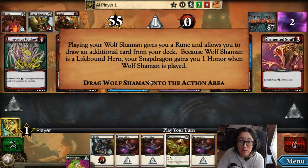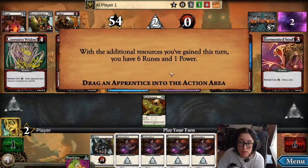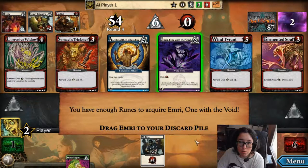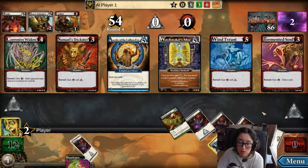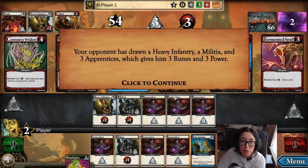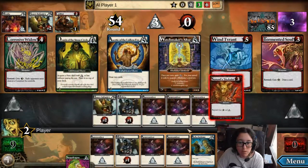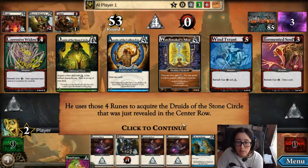Banishing Master Dartha not only eliminated a card that you could have used, but it's also replaced by a card that your opponent wants for his deck. Your opponent can now spend three runes to acquire the Shadow Star. Your opponent is now out of resources and ends his turn. Playing your Wolf Shaman gives you a rune and allows you to draw an additional card from your deck. Because Wolf Shaman is a lifebound hero, your Snapdragon gives you one honor when Wolf Shaman is played. With the additional resources you've gained this turn, you have six runes and one power. You have enough runes to acquire Emery, One with the Void.